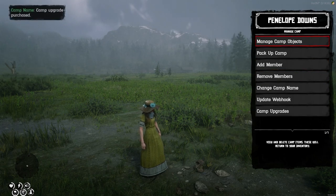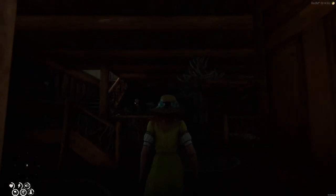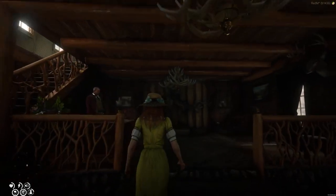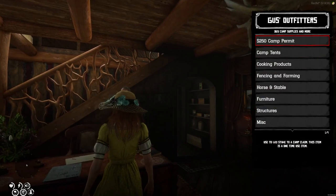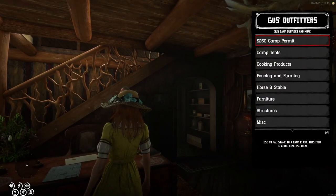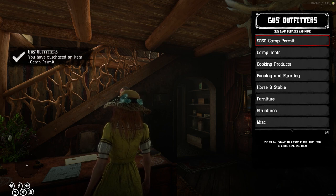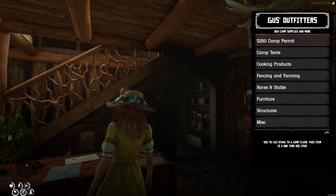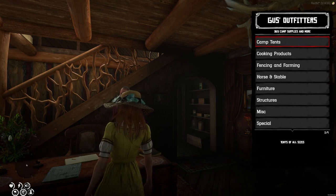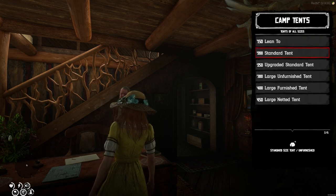More upgrades are being worked on for future updates. To get started, make your way to Gus's Outfitters store around the map — including places like Strawberry, Linfony, or even the showroom in Saint Denis — to purchase your camp permit, which will allow you to place either a primary camp or a member camp. Be sure of your placement, as you can pack up camp and move, but you will need another permit to place a new camp.